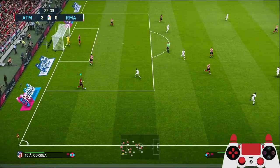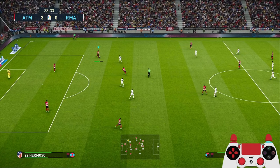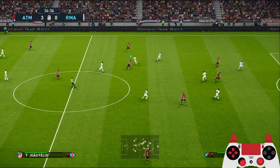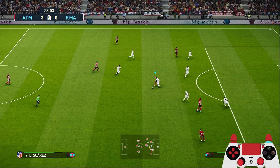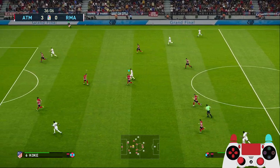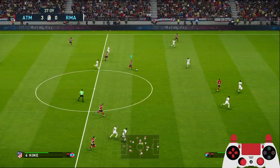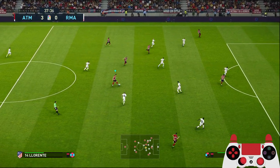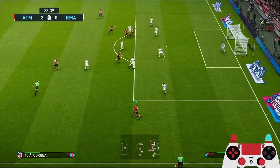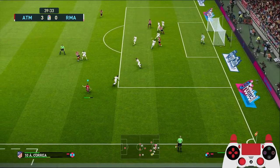We cannot go on the counter - they have reset back into their position. Attack through the left side, over the top. Suarez couldn't control the ball. When defending, try to bring your midfielder down instead of using your center back chasing the opponent. Now we have another counter attack, a one-two pass here. Try a through pass for Suarez - couldn't control the ball, but still with him. Angel Correa now - cannot go through, so go back to Koke.